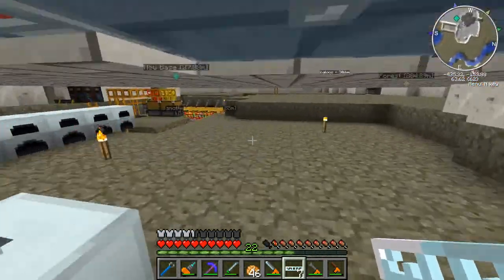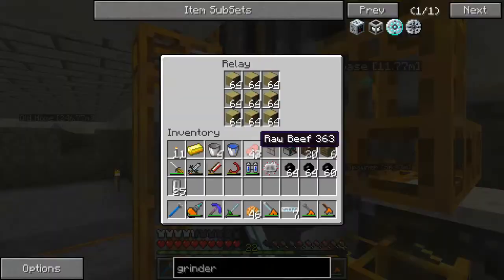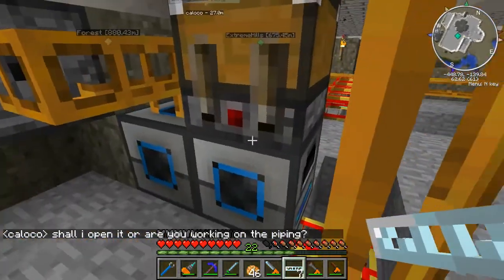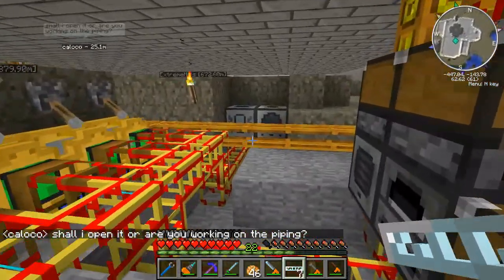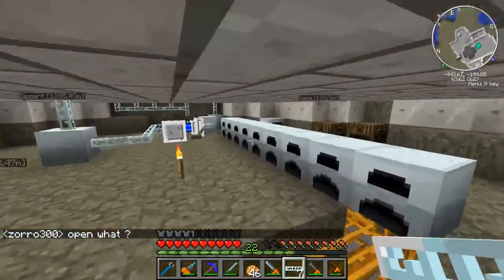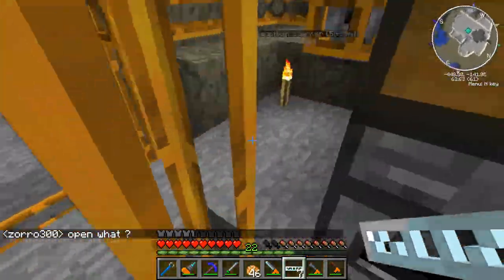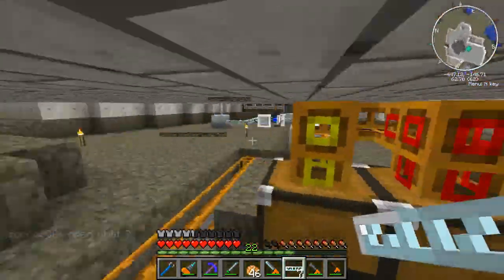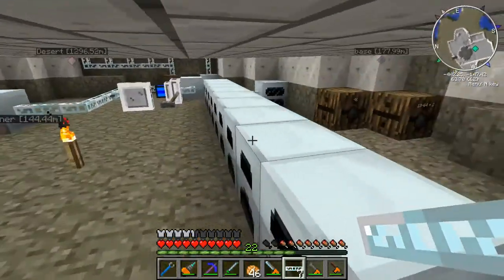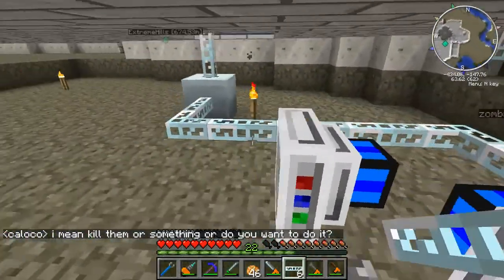We're out of charcoal for some reason. This generator is full but it's not getting power — I think it's working on it but not producing fast enough. Let's check if the tree farm is still working. They're all full — oh, it isn't connected. So yeah, we got a couple of MFEs now.